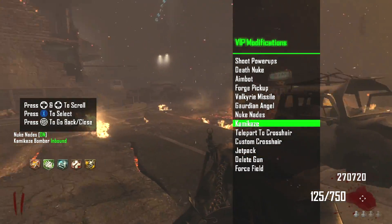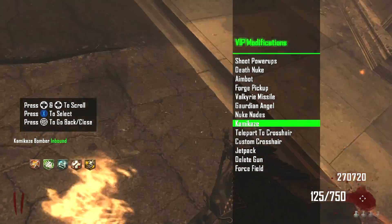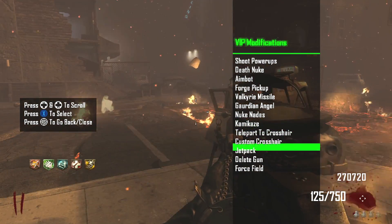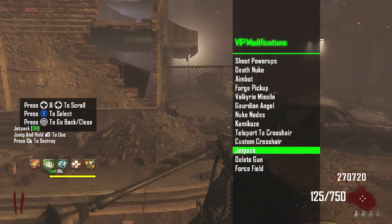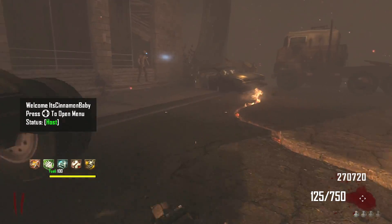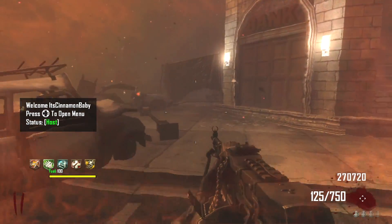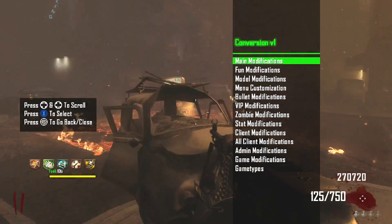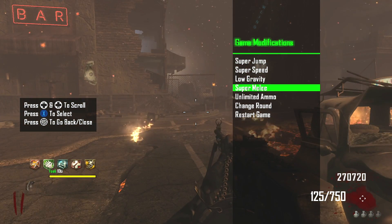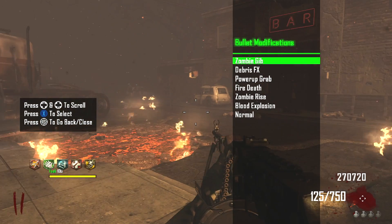Hopefully you guys enjoyed this mod menu as much as the multiplayer mod menu. This is absolutely free — you don't need any type of USB, all you have to do is watch a film. This works for any console: Xbox One, Xbox 360. I'll be doing a video soon on how to do it on PlayStation 4 and PlayStation 3. If you have any questions or troubles, leave them in the comment box below. This is the Juice Box, and I'll see you guys next time. Peace.